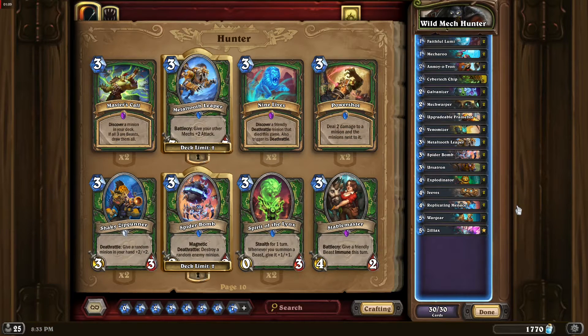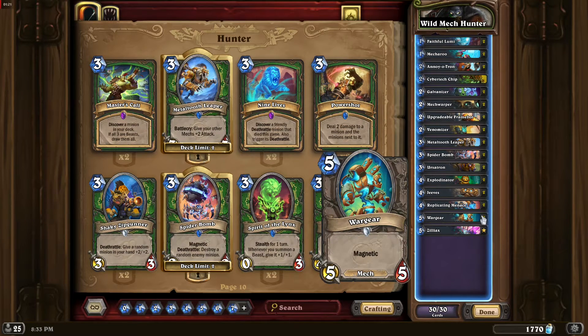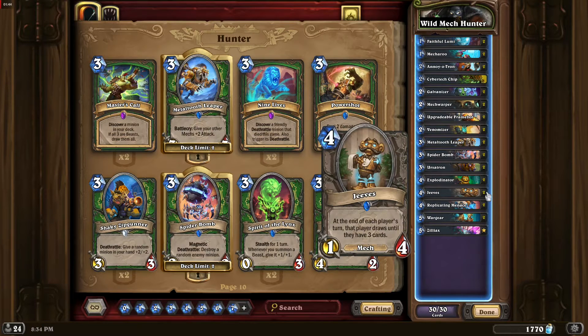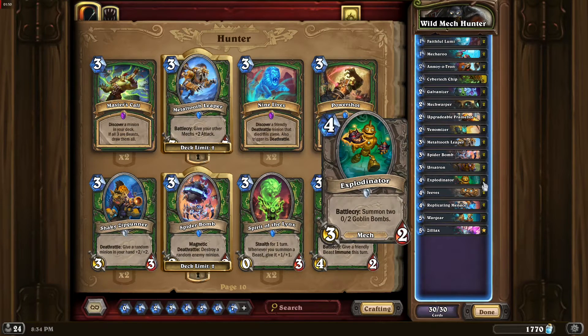A question I often encounter for this deck is: why no Leroy? I consider Wargears to be our Leroys, because the magnetic mechanic acts as charge if you can use it on an existing minion, and most of the time that will be possible. I like to use magnetic minions on Mech Warper and Jeeves to boost their health so they are much harder to kill, and of course on Explodinator's bombs.